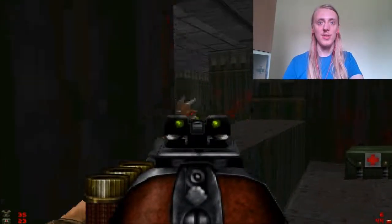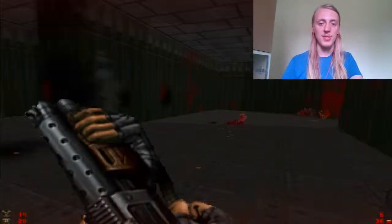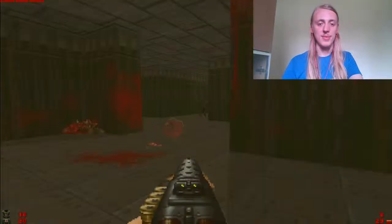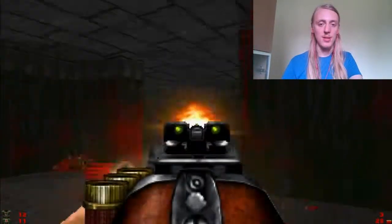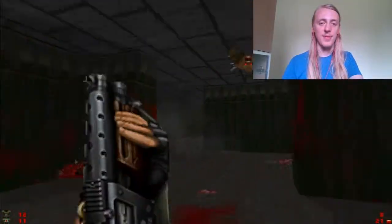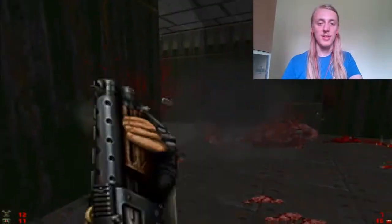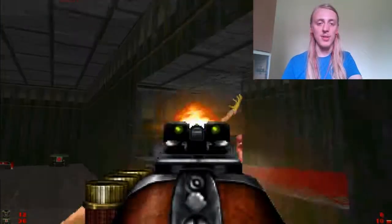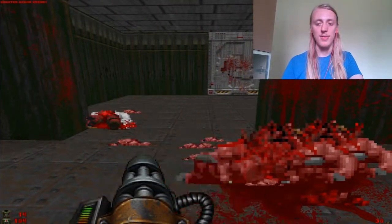There should be some archviles behind this corner, and that was just the first one — in total there should be three more. Slowly getting rid of enemies and trying not to die in the process. We seem to be doing okay so far, dealing with another archvile. We have some extra health and extra shells around the corner as we take down the archviles.